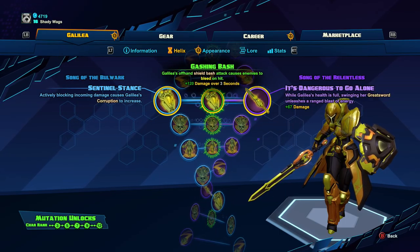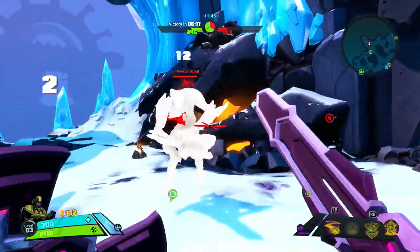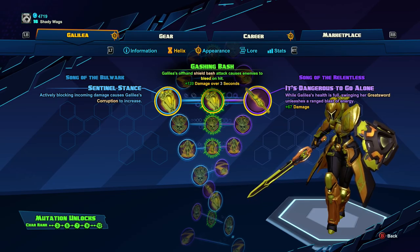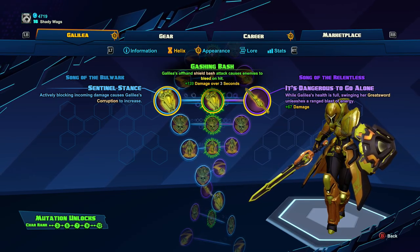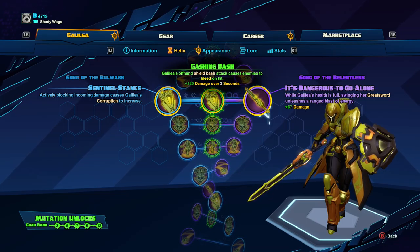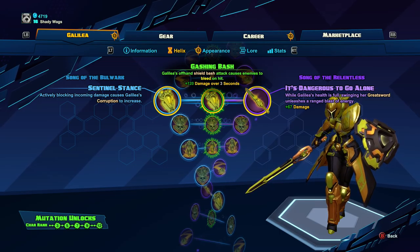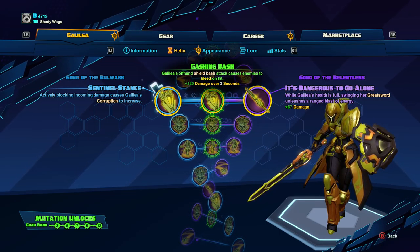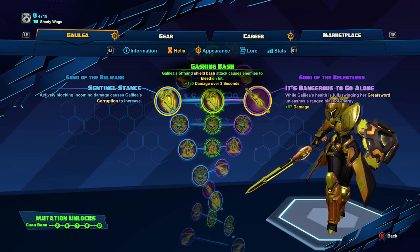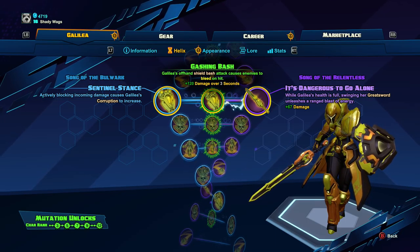On the third Helix, I take Gnashing Bash — another damage over time, quick to throw out, and we are just stacking damage. If you do not have that, take Sentinel Stance for two reasons: as you move in closer to the players they are normally firing on you, so this just makes you stronger as long as you have that shield up. And the second reason — when I play capture maps I am almost never at full health, so taking It's Dangerous to Go Alone would just kind of be a waste.